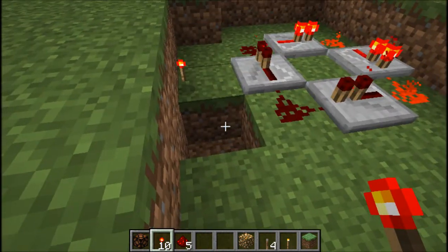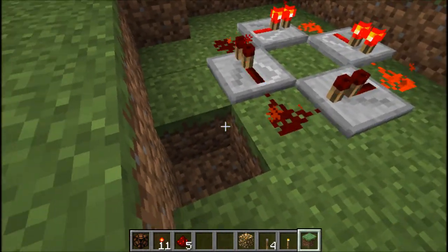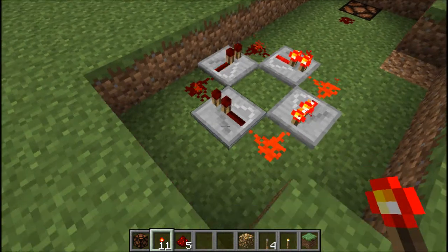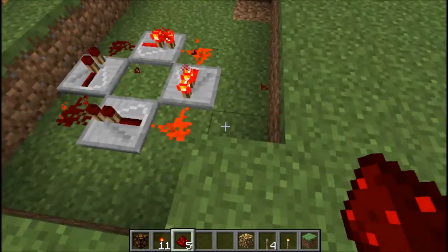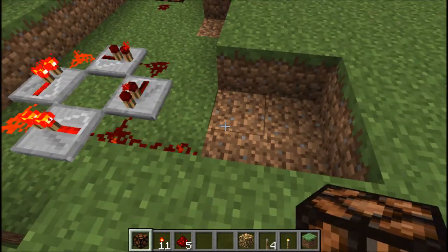You break the block. So once the block is broken plus the redstone torch, it becomes a pulsar and you can power whatever you want with this pulsar. Don't power the repeater — you power the redstone — and you could power whatever you like.